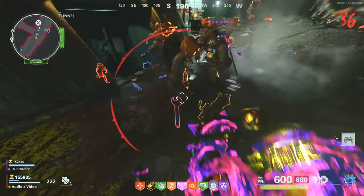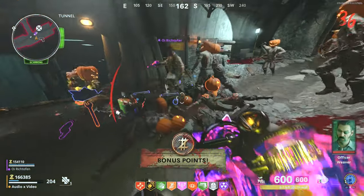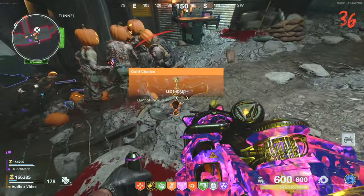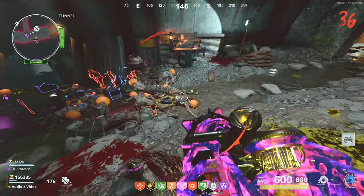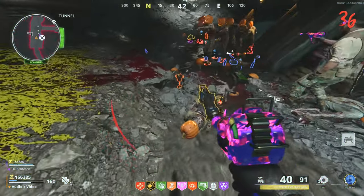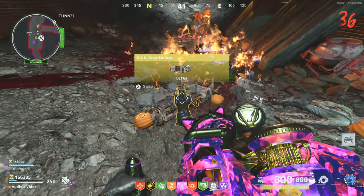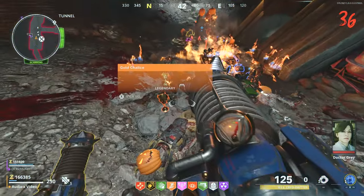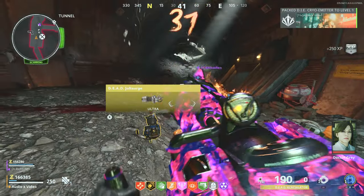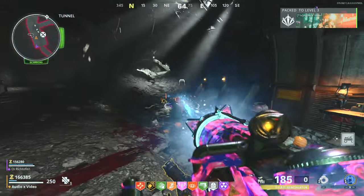All you have to do is open these jack-o-lanterns. It should spit out an easter egg weapon. You just keep opening it up until you find a golden chalice like that. Then you hold X over the golden chalice while holding one of the Die Machine weapons — like for example this cryo emitter. I'll do it right now. I'll swap weapons, hold X over the golden chalice. And bada bing bada boom, you got an upgraded wonder weapon which you're not actually allowed to do in the base game.